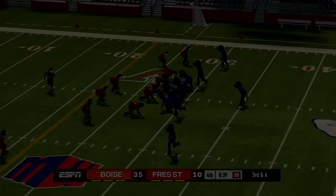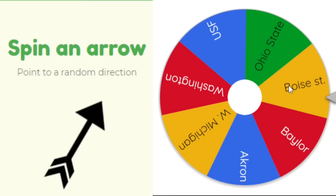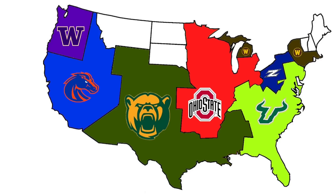Boise State — the only team that hasn't played — must play now against Fresno State to their south. In their first game, they're not trying to make it their last, winning 35 to 10 and picking up a massive piece of land.